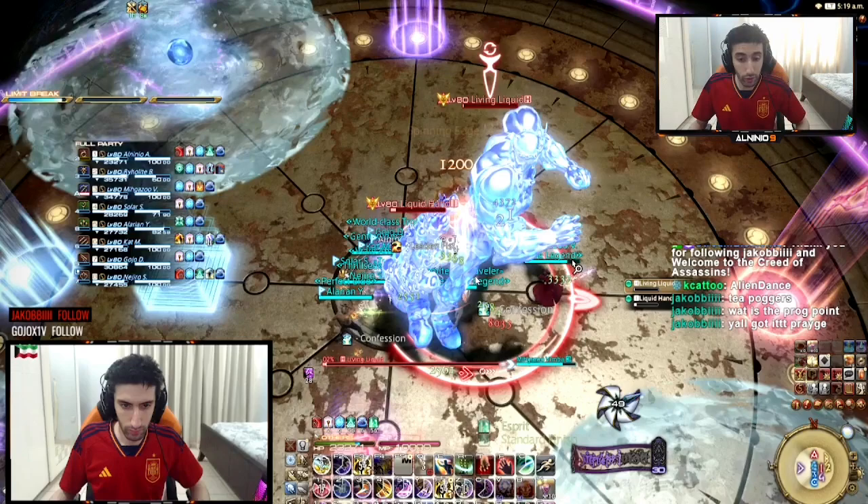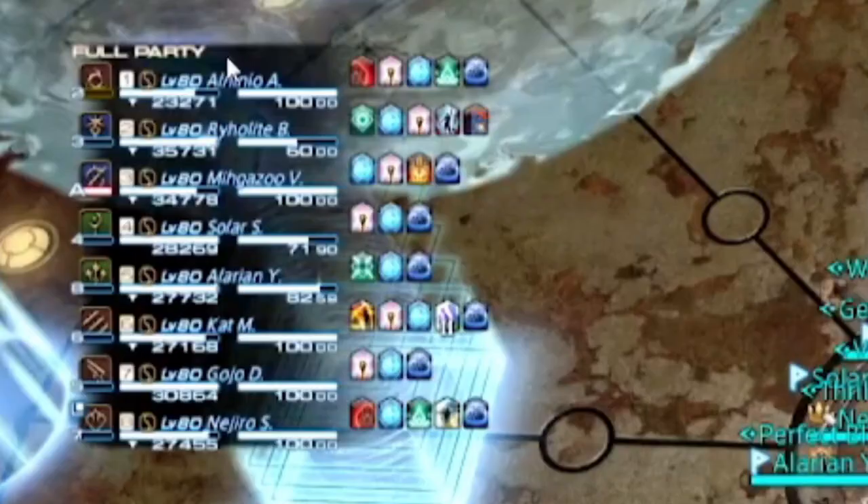How's it going everybody? In this video we're going to showcase how to do Limit Cut for LPDU strats. This is pretty much used in LPDU and some other data centers as well, like Aether. They use the 1-2-5-6-3-4-7-8 order. Before I overwhelm you, we're going to talk step by step about what this actually means.